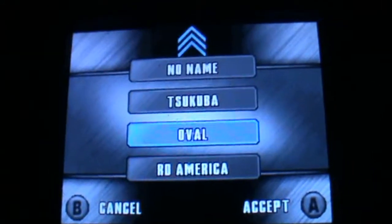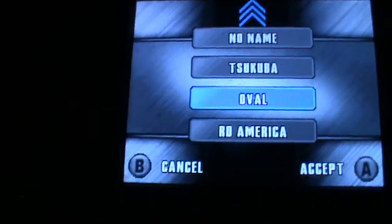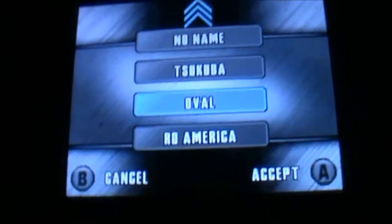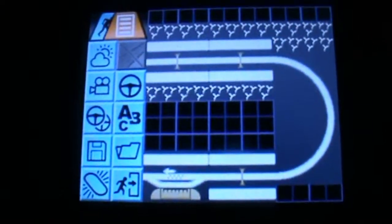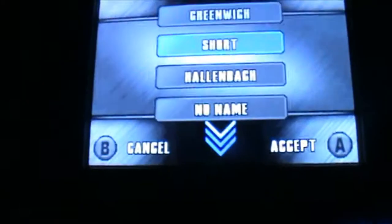The only problem with this game is that you can't have diagonal straights and stuff. You can only do it on a grid, so perfect 90-degree corners — which is kind of unfortunate. The track editor is slightly limited in that sense. This is just a big oval track I made; you can go really fast on it, but there's not much point to it.